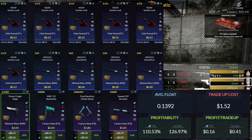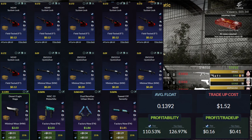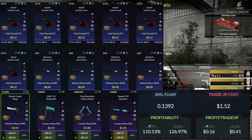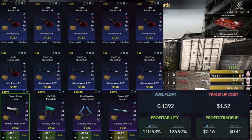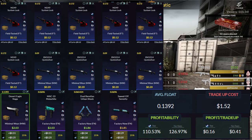You're going to have those six field-tested skins and then also look for four minimal wear skins. I put a buy order of 20 cents for the minimal wear skins, and you're looking for a float of 0.09 or below. Coming down to our outcomes, we've got some pretty nice results across the board. This one's really profitable as long as you get the floats right — that's the hardest part.